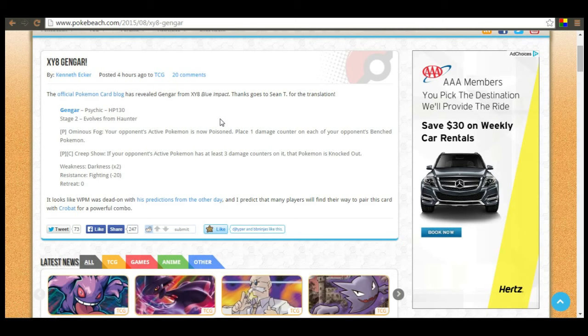So it has an attack called Ominous Fog — your opponent's active Pokemon is now poisoned, and you place one damage counter on each of your opponent's benched Pokemon. Then the second attack, this is the one you really want to look at: Creepshow. If your opponent's active Pokemon has at least three damage counters on it, that Pokemon is knocked out.